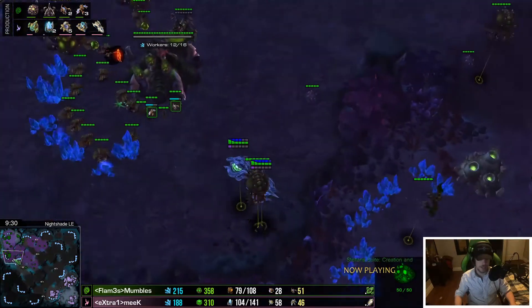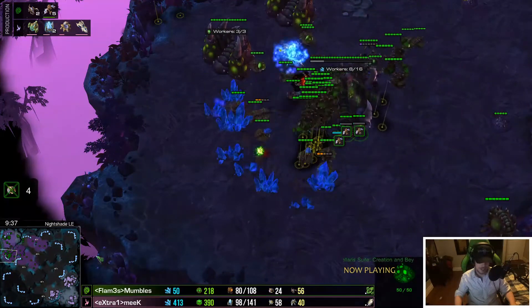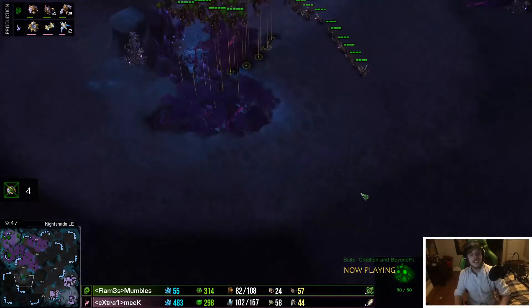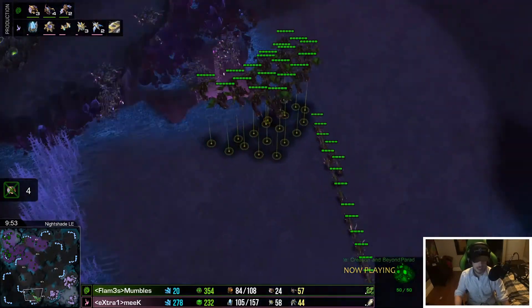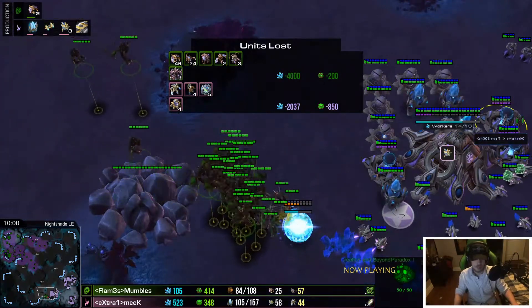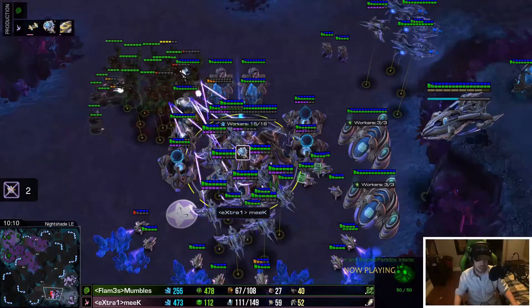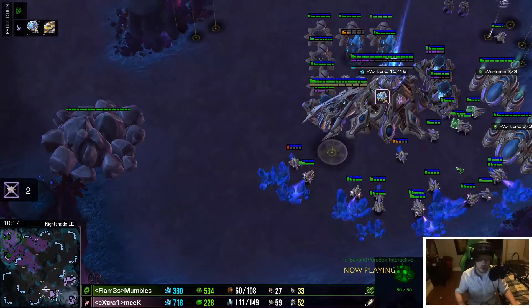Meek transfers — maynards a whole bunch of probes over to the third to fully saturate it. He pulls all the mutas back as those oracles knock down a couple more drones, happy to take the trades. Mumbles has lost almost twice as much compared to Meek — it's probably mostly drones too. 46 total drones killed this game. And then fighting phoenix and cannons with batteries.